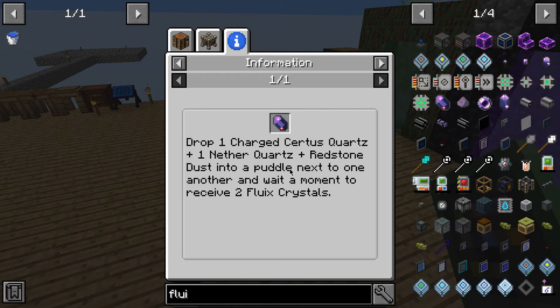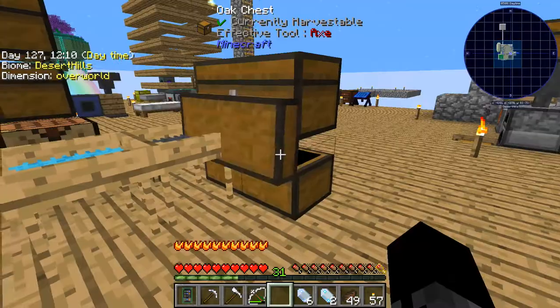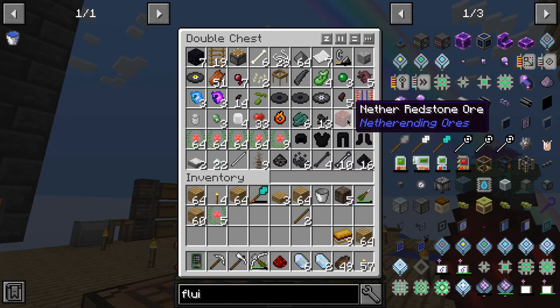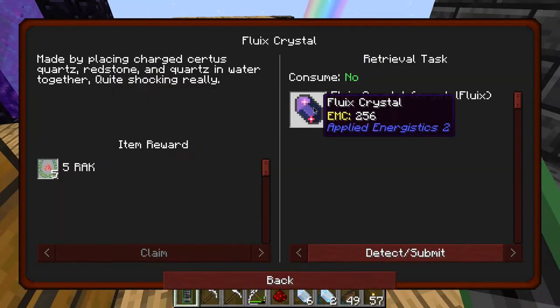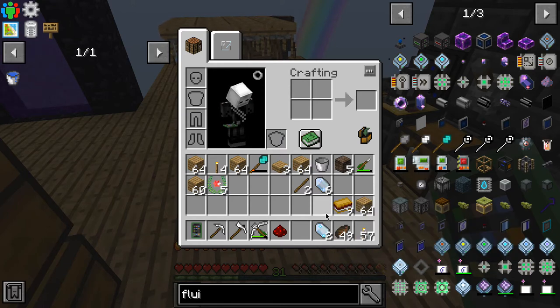Nether Quartz and Redstone — do we have any Redstone? We have one piece of Redstone. I'm going to need to sift a lot of dust. We can also go to the Nether to get some from there. I need Charged Quartz as well — I think I'm probably looking to get a good stack of this and that should be enough for the foreseeable future.